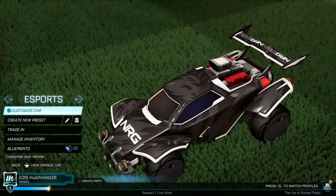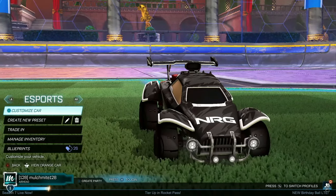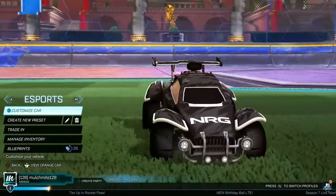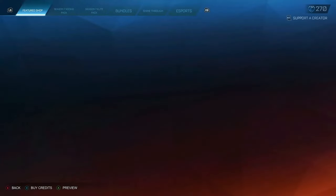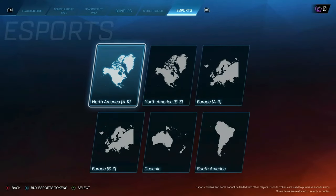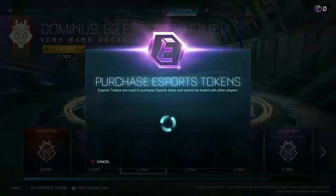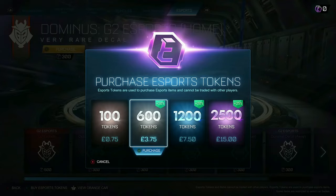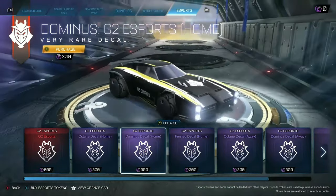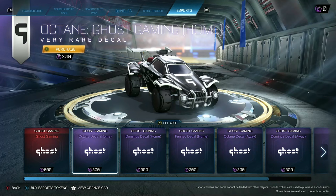These are the old RLCS ones. I don't believe you can actually get these two in particular anymore, but you may already have them. It covers your car really well — apart from the little pattern and the NRG logo, this is pretty much black and looks really good. The reason it's my least favourite method is because to buy eSports decals you need eSports tokens. For example, if I wanted this G2 Dominus, I'd need 300 eSports tokens, and you can't trade for or earn these — the only way to get them is by buying them.